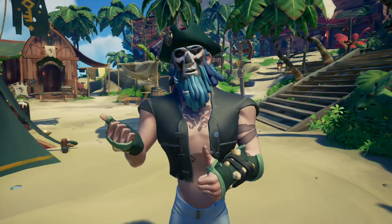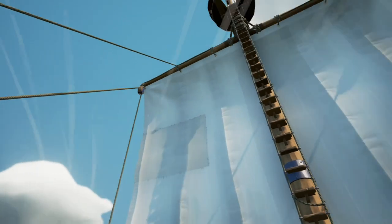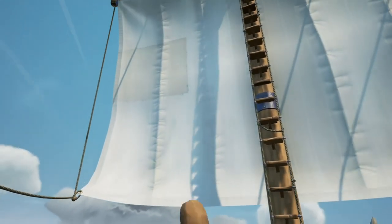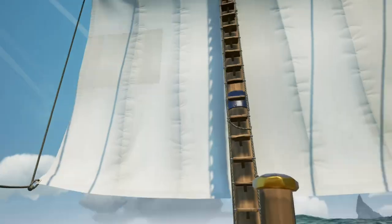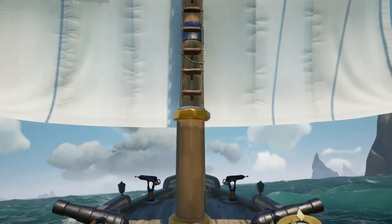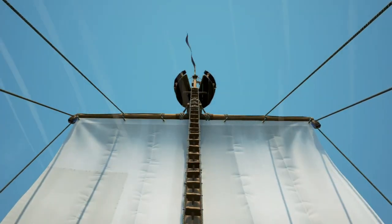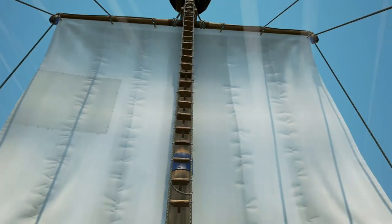Now let's talk about the sailing speed of the different ships. The sloop is going to be one of the most maneuverable ships, especially because you can adjust your sails extremely quickly, but the downside is the sloop will be the slowest with the wind at your back. However, in Sea of Thieves the sloop will be the fastest ship with the wind blowing directly at you, so if you square your sail into the wind you'll have a better chance of getting away from bigger ships.